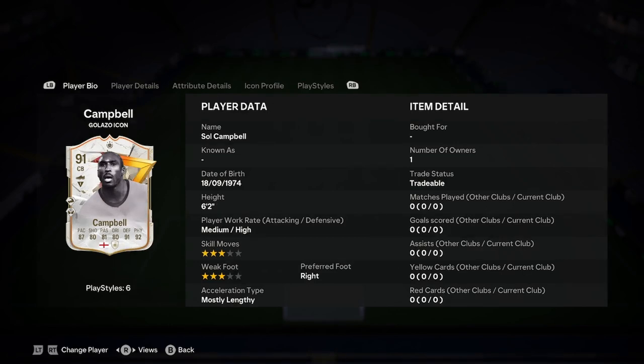Okay, this is Dale. We're doing a player analysis on the new Sol Campbell Galazzo icon card, so let's jump straight into this one. He is 6'2", medium high, 3-star, only 3-star weak foot.